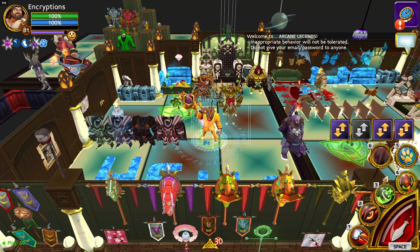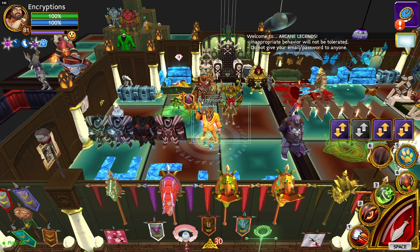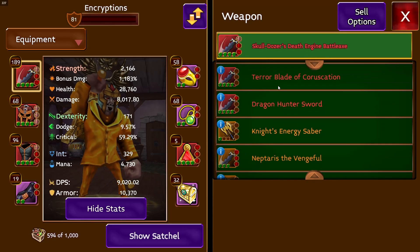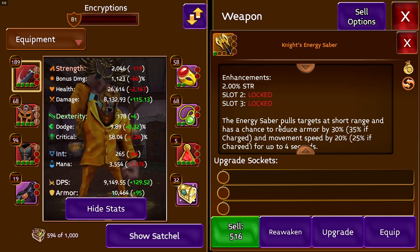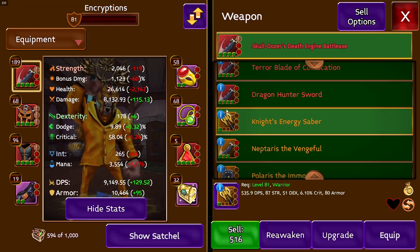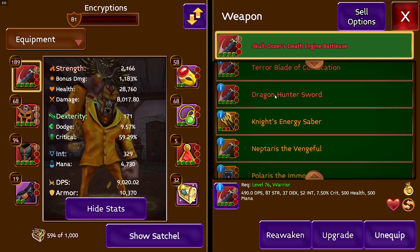You guys just saw three new mythic weapons come out for level 81, and you're probably wondering how are these useful and how do I use them efficiently to become more powerful in PvE? The answer is proc stacking. These stack, so you can use your dozerax and switch out to the sword.